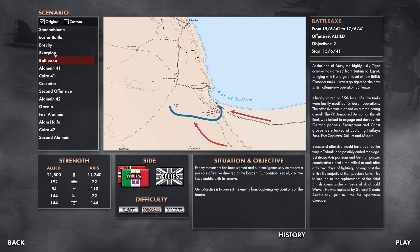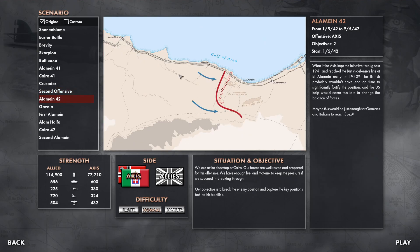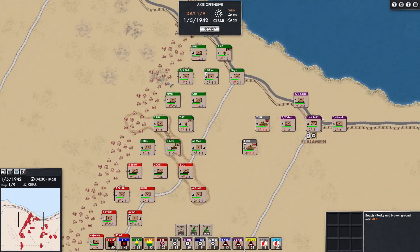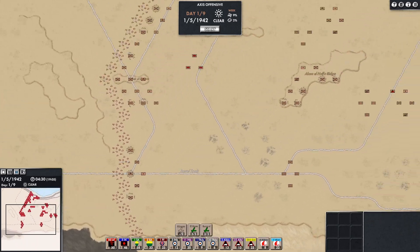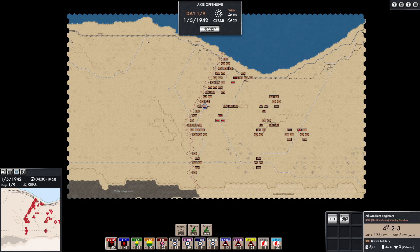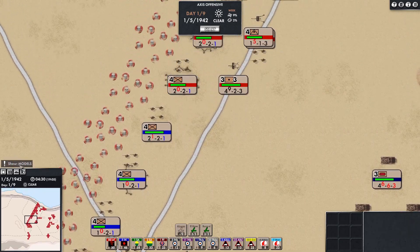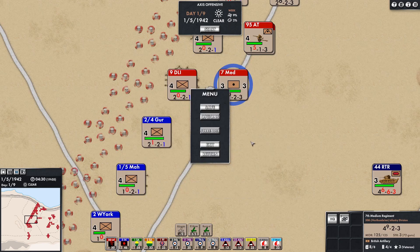Let me briefly load up something more meaty to show you. This is absolutely insane — playing as the Allies on a much larger map. You can see the sheer amount of units: I have this whole front here extending right out to all my troops. As I zoom out you can play totally on the strategic level as well, which is quite impressive. You can switch units to different views and have everything at your fingertips including all your options to customise the game to your heart's content. One thing I'd recommend is using the WASD scroll — it's quite useful.